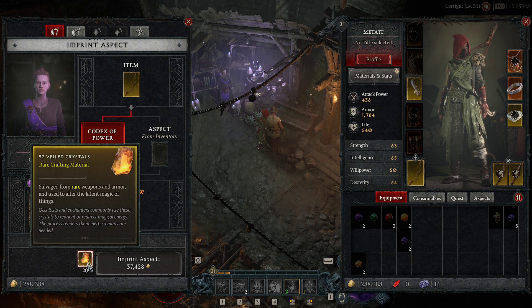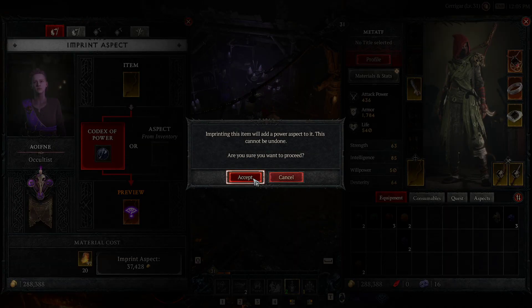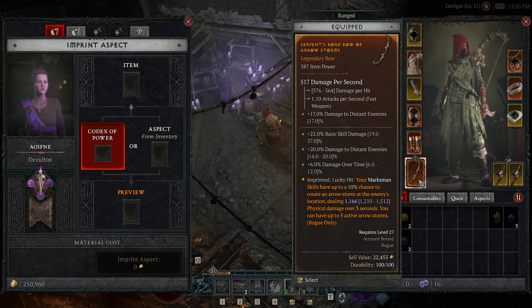How do you get these rare crafting materials? All you have to do is simply extract a rare gear item at the Smith. Go ahead and accept that, and now you have turned your rare bow into a legendary bow — or any sort of weapon.